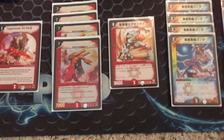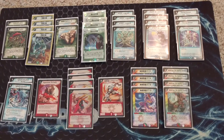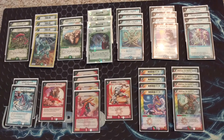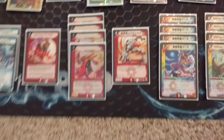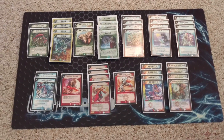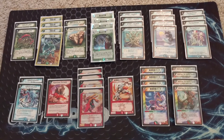Pyrofighter provides our flex spot. I've had him as Scarlet Sky Tear in the past, as a second Supersonic Jetpack, and as Rickabuba Dismantler. He's basically the one slot in the deck that you can tech out to fix whatever issues you're running into.